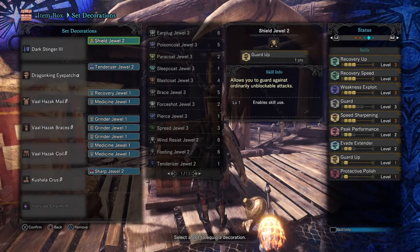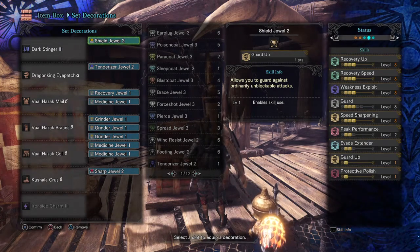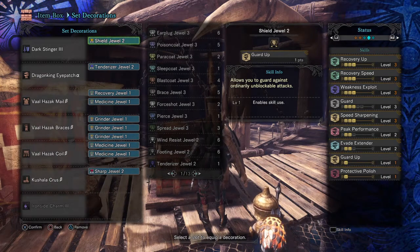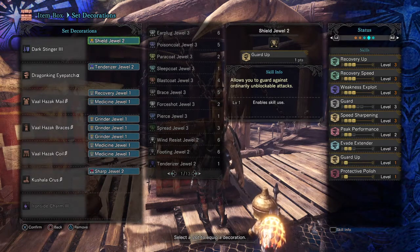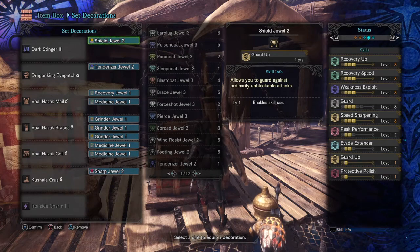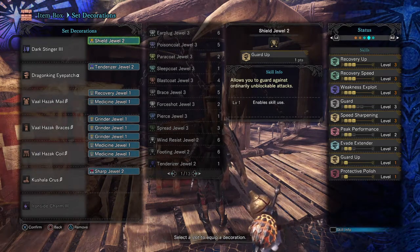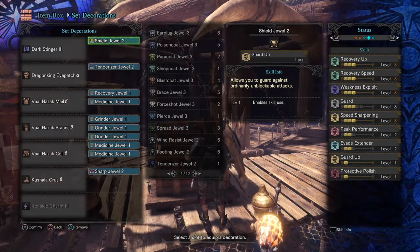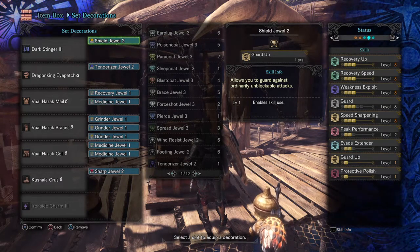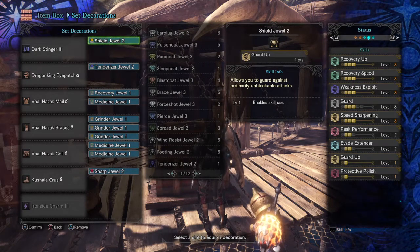The main focus of the set is good damage sustained against all monsters, defence that can block any monster's attack without taking too much damage, and regenerating health without ever needing potions or healing items. For more damage I went with Weakness Exploit 3 for hitting weak points, Peak Performance 2 for an extra plus 10 damage at full health, and Protective Polish to prevent my weapon from losing sharpness. For more defence I went with Defence level 3 to negate damage, Guard to handle unblockable attacks, and Evade Extender 2 to dodge attacks more fluently on the field.